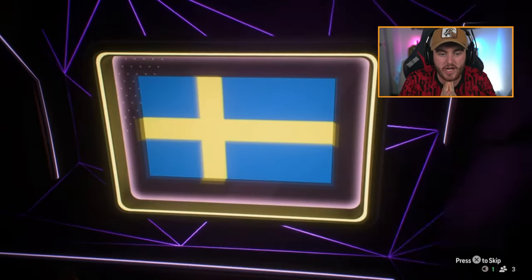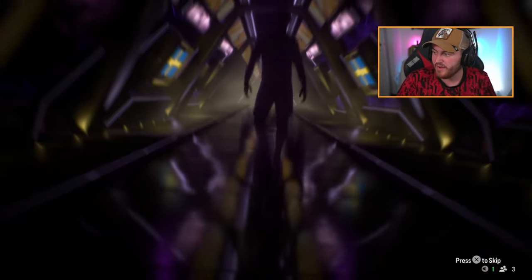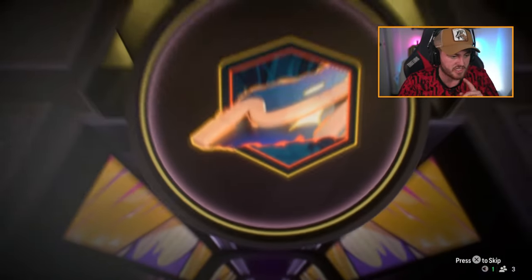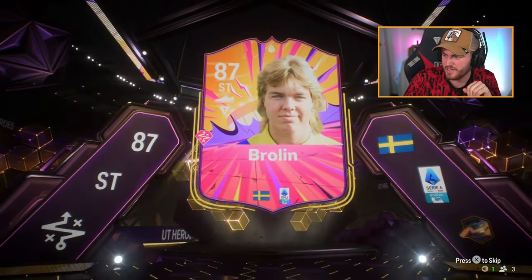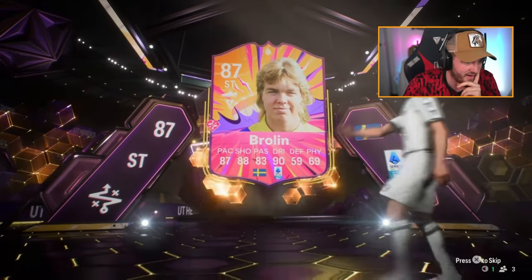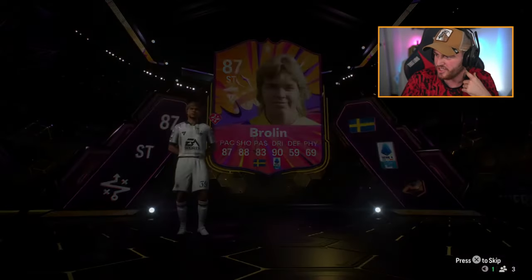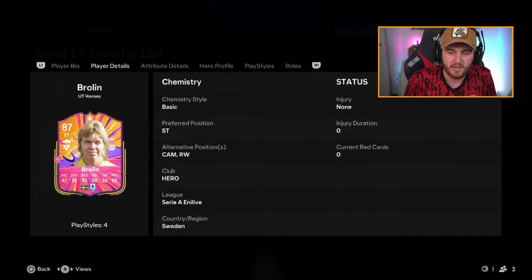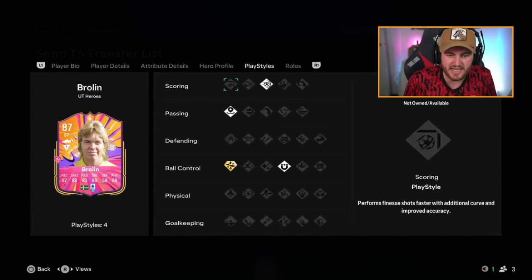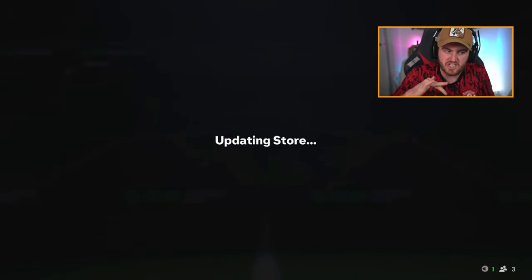First is going to be the striker from Sweden — Brolin's not bad. He said Brolin is like the worst he'd go for; everything past Brolin he doesn't care about. So that's a card he'll happily use, and it's a 400k card — some decent play styles. That's a baseline W, I'd say.